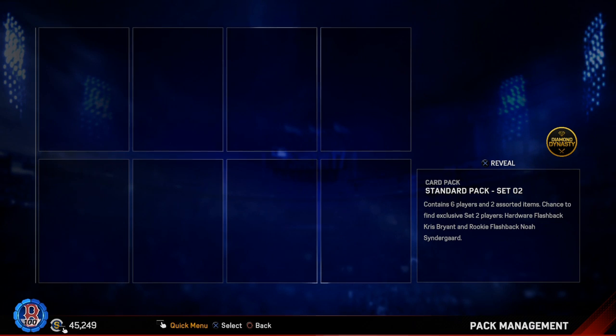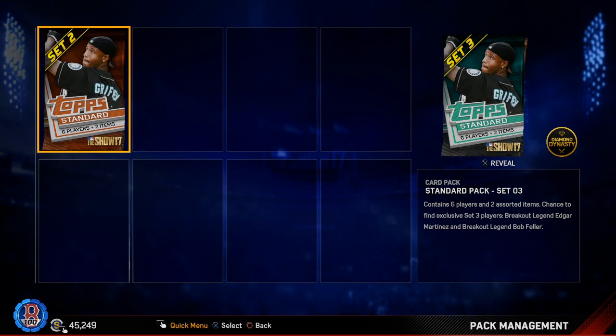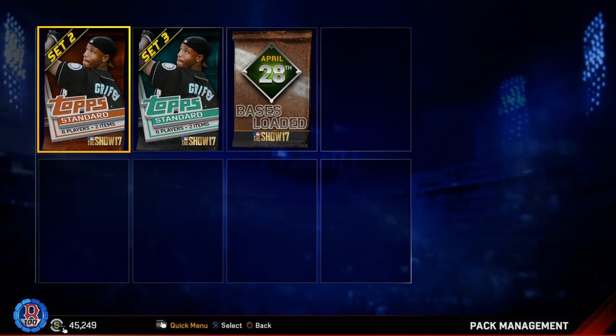We're going to start this off with the April 20th base load pack. Nope — there's set two and set three. Here we go: promo base load pack, April 3rd, including one single guaranteed Griffey equipment item and double the chance of a gold player. Ooh — if I got those diamond cleats for Griffey, that would not be a bad pack.